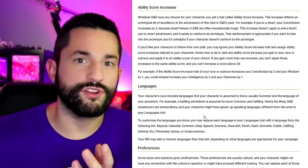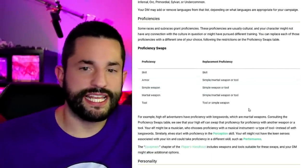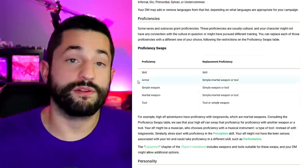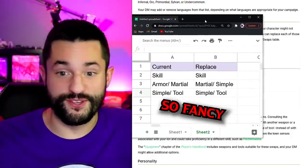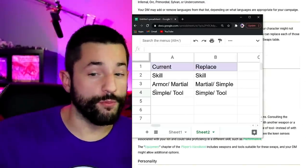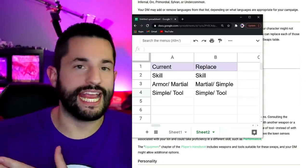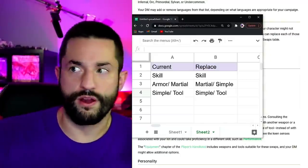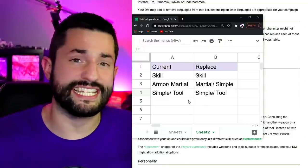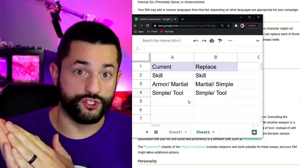For languages, whatever language you have besides Common, you can switch that up to something else that makes more sense for your backstory. Proficiencies can get a little confusing, so I've made a chart to help. Any skill you have, you can replace it with any other skill. Any type of armor or martial weapon can be switched out with any martial or simple weapon, because you can't just gain armor proficiencies by swapping out a sword for heavy armor. And if you have any simple weapon or tool, you can swap it out with any other simple weapon or tool.